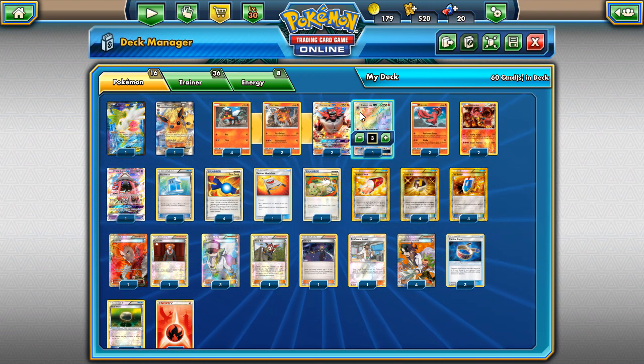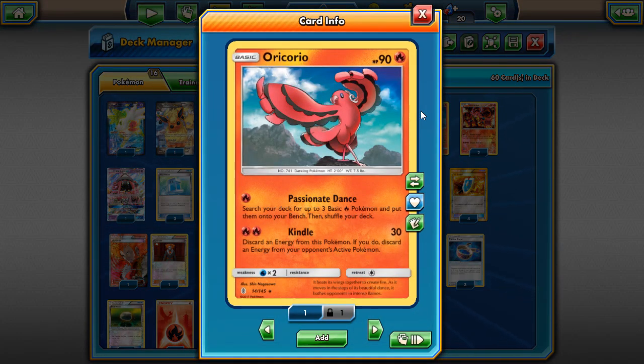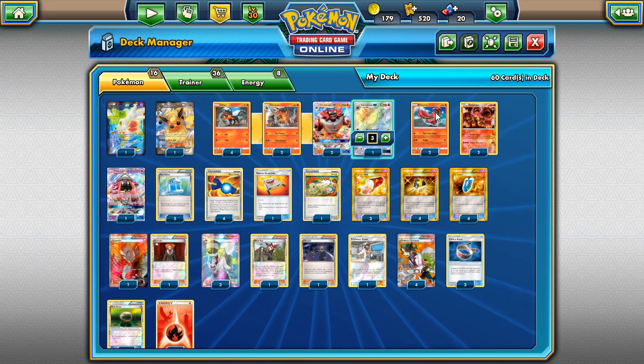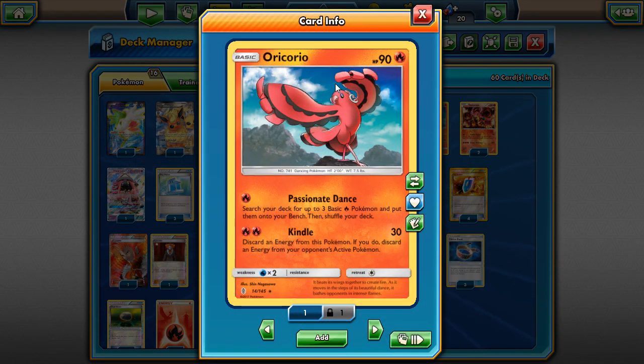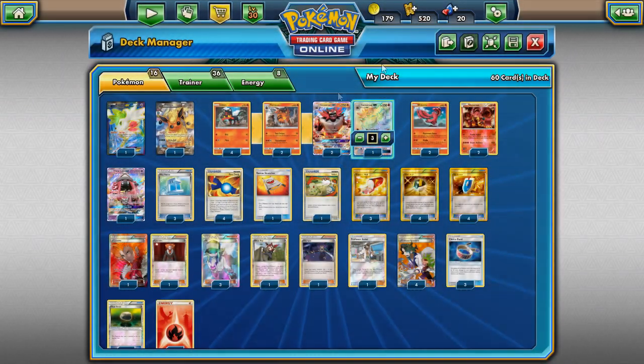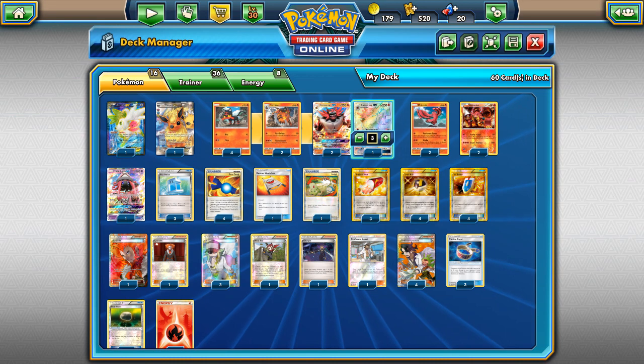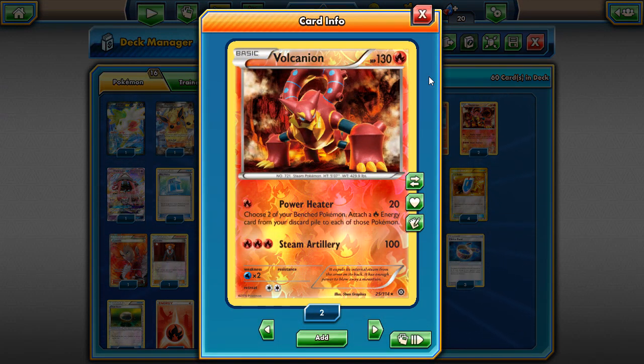Incineroar gained a new partner in Guardians Rising: Oricorio. Oricorio has the attack Passionate Dance, which for one Fire energy lets you search your deck for up to three basic Fire Pokemon and put them on your bench. This is really good because you can basically set up your entire bench on turn one. Within Incineroar you don't have to use Brigette or Fan Club — just use Oricorio to put three Fire Pokemon on your bench. We also play Switch and Float Stone, making turn one Oricorio very important.